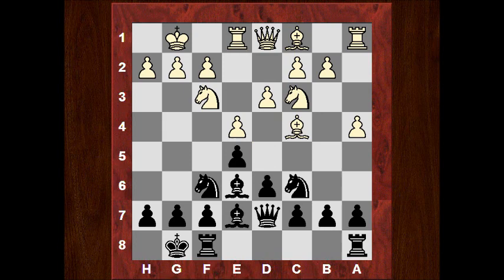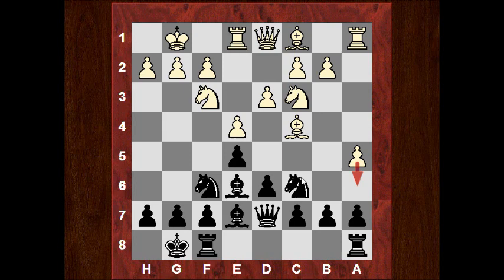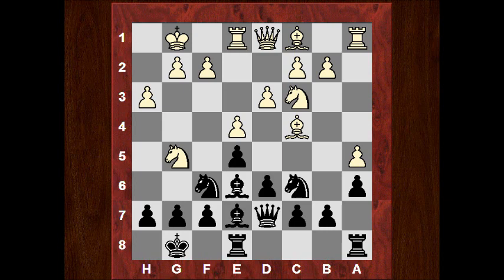We see Magnus playing Qd7 here and let's put on the kibitzer at this point. a5 — there's a positional threat of a6 to try and weaken black's light-square control. a6 is played to stop perhaps a6 from white, h3, Rfe8, and now Vishy plays Ng5.